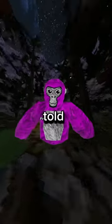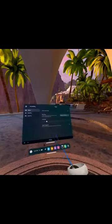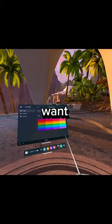If you have a Quest too, listen up. What if I told you that you could make your game go from this to this with no mods? All you have to do is go into your accessibility settings and adjust your color correction and contrast until it looks how you want it to.